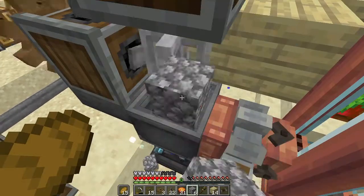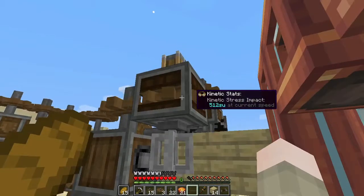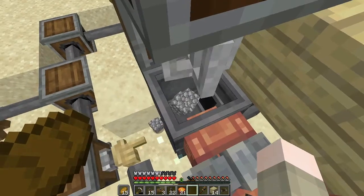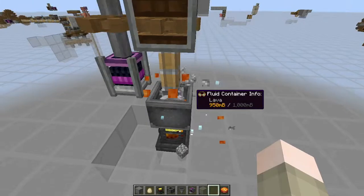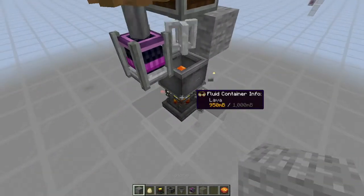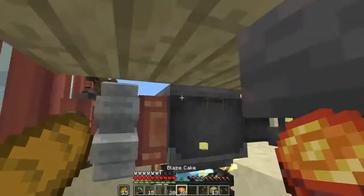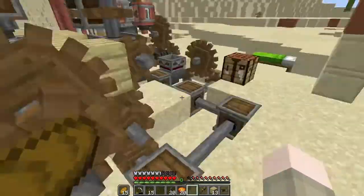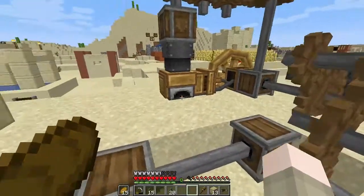It's not making lava - I'm not sure why. Was there another condition I'm forgetting? This should work, so what am I doing wrong? Does it not work if there are blocks on the side? Something's wrong - oh, there's a chute right here, that was the problem! Nice, that's fixed.